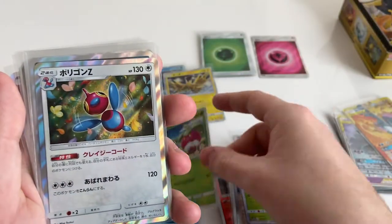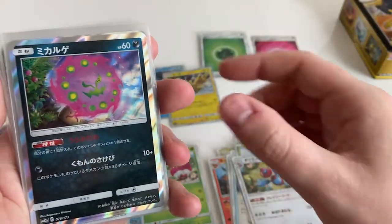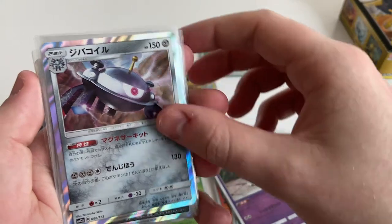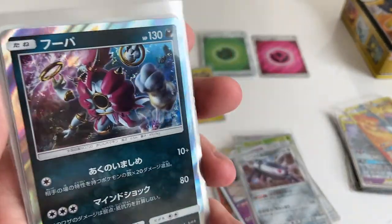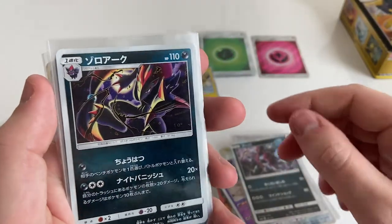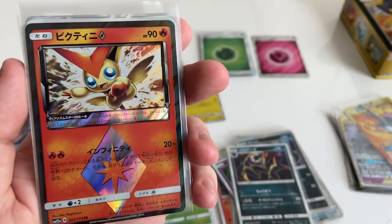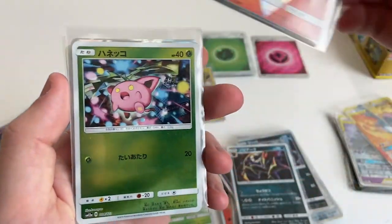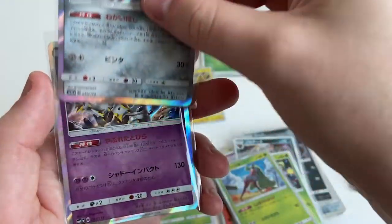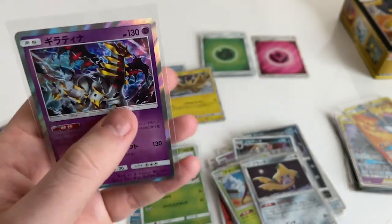Kartana. Cherry thing. Porygon Z. Spiritomb. Mimikyu. Magnemite. Hoopa — so weird, kinda cool but so weird. I don't get it — it just looks like he's taken all of Sonic's rings. Exactly. That's a cool card right there. Jirachi. Giratina — Giratina's cool. 130 damage — could kill itself with its own attack.